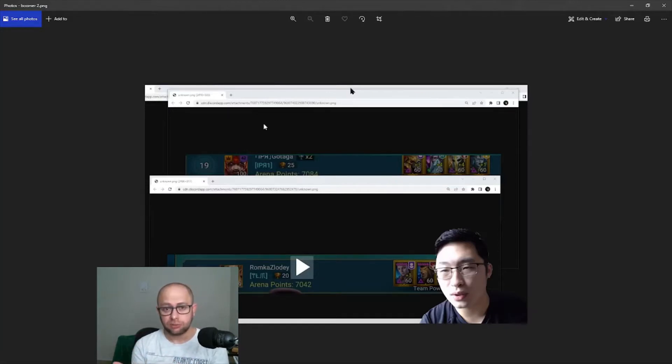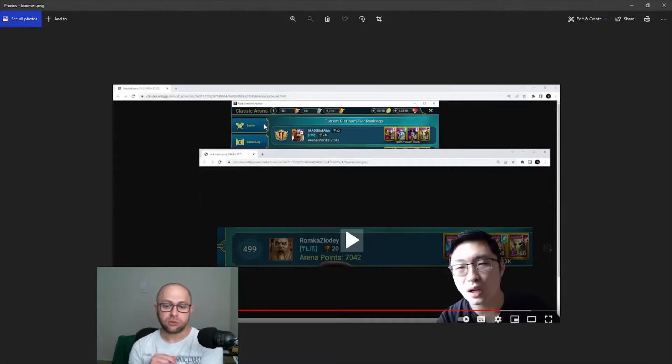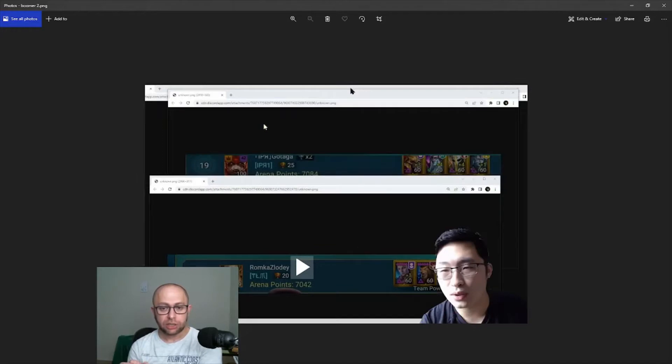He shows that the difference between number one in Plat arena and position 499 is just 100 points — meaning tiny variation between adjacent positions. He also shows it's only 40 points from 19th to 499th. Then he shows that the guy who ended top six or seven this week just waited in Gold till the last three minutes.